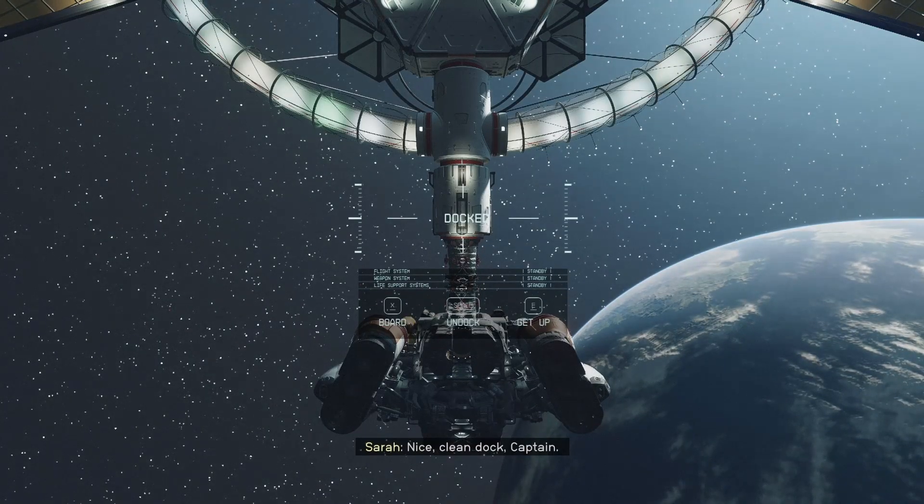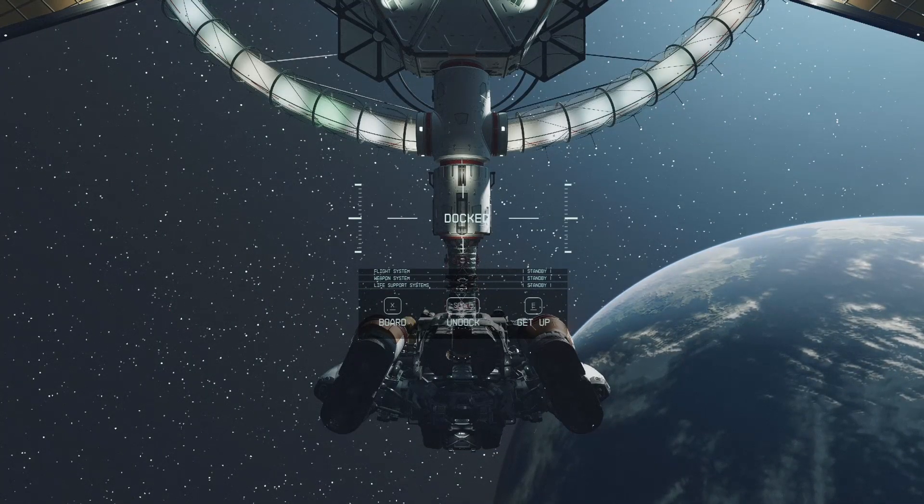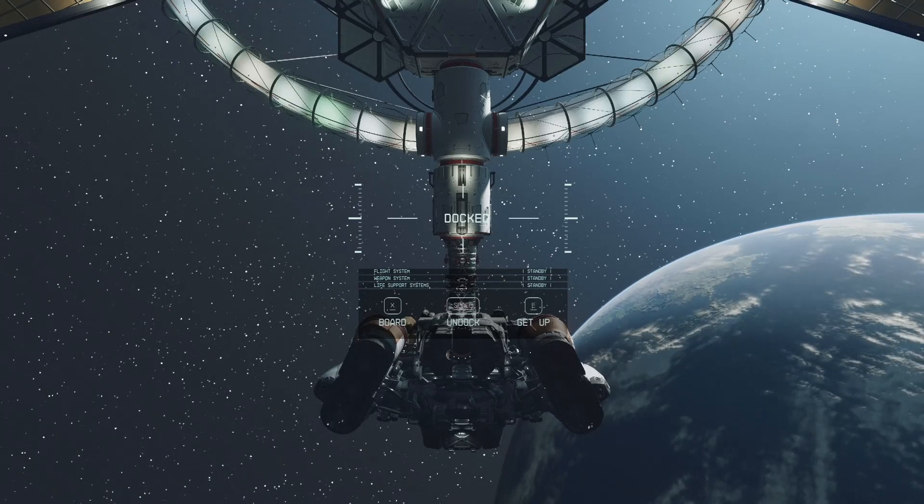I want to dock this ship, I want to get on the ship — but it gives me another fucking menu. I've gotta press X now to board again. What the fuck? So many stupid things you've gotta do in order to do one thing to get on this frickin' Eye.